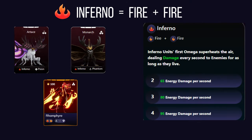Inferno affinity ignites the battlefield with fiery power. When alluvials with inferno affinity use their first omega ability, they cause continuous damage to their enemies — a relentless burning effect that keeps hurting opponents over time for as long as they live.